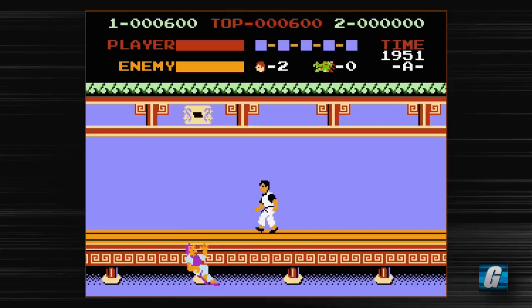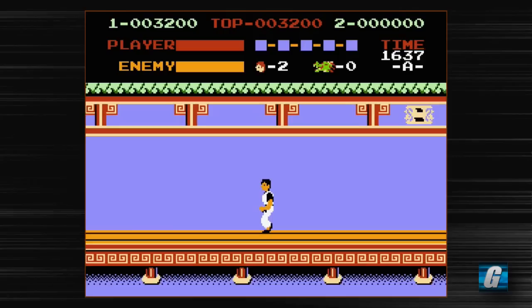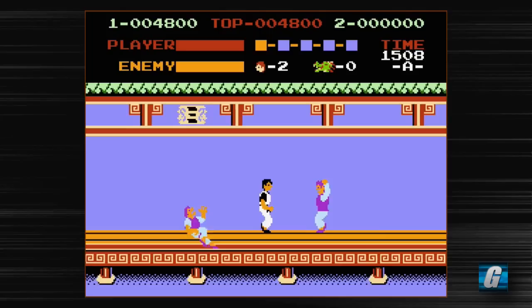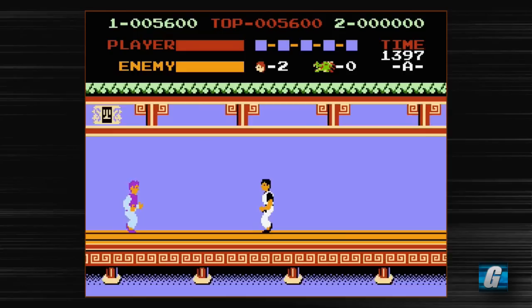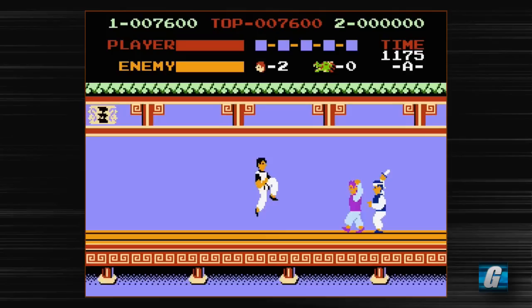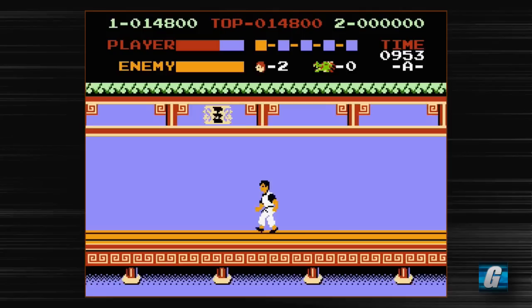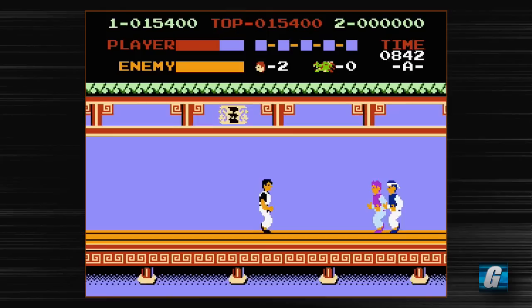Kung Fu is just a side-scrolling brawler — a very early game in this genre. There have been quite a few other games in this genre. Irem eventually followed up with Vigilante, which was an arcade game that got many home conversions as well. There were some other games like the Fist of the North Star game for the Sega Mark III, which was brought over as Black Belt for the Master System. So there are quite a few games in this little genre of beat-em-ups. In Kung Fu you move left or right, you can duck, punch and kick while ducking, and you can jump and jump kick.